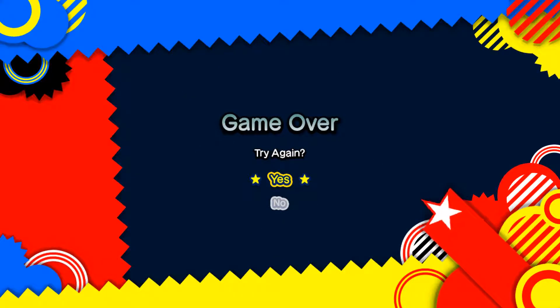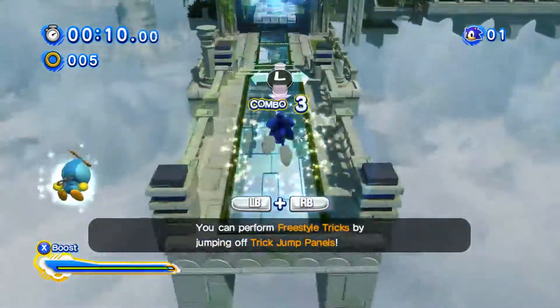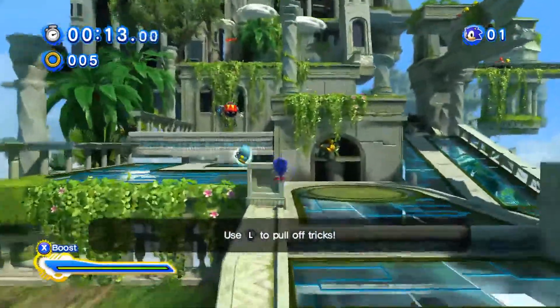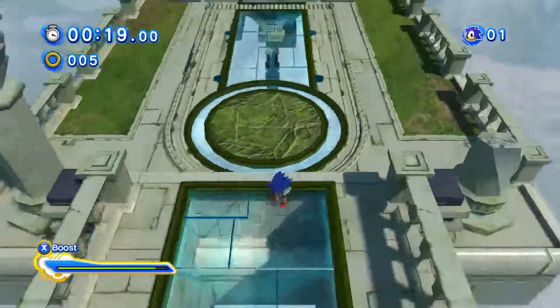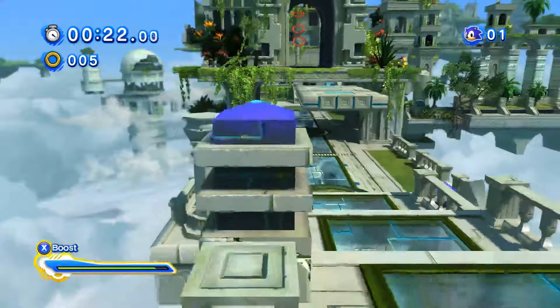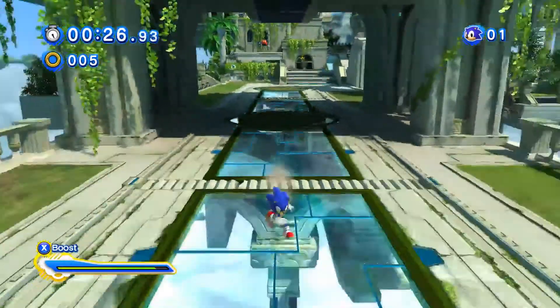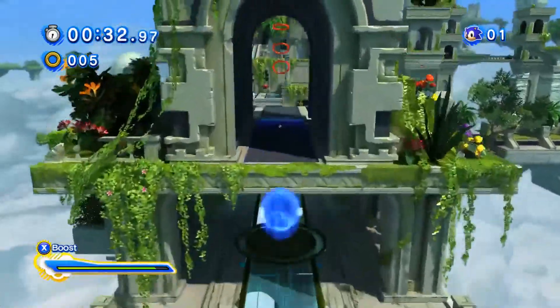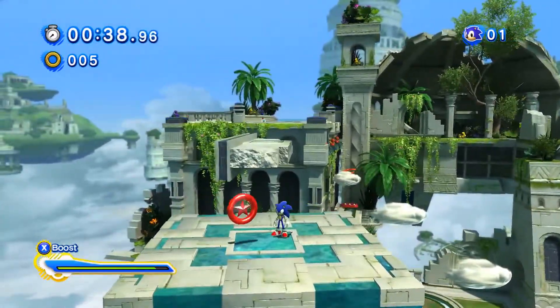What is up guys, it's number 3200, and welcome back to an episode of Sonic Generations. In the last episode, we completed both Chemical Plant Zone and Green Hill Zone. If you guys are enjoying this series, make sure to leave a like. We are going to Sky Sanctuary Zone — one of the zones that had the most amazing remixes, next to Chemical Plant Zone. Just listen to this.